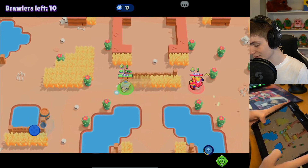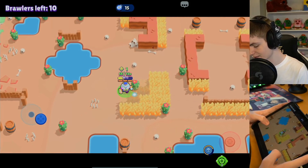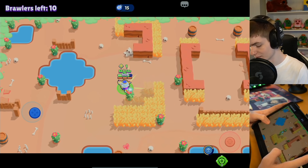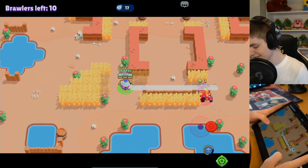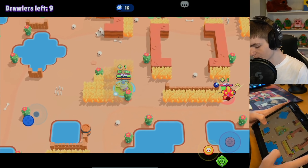35 percent is a decent amount but it's not that super impactful. Once you have the super you can really force them out - they're gonna get frozen, they'll die. It's really powerful in siege, you can literally stun the robot with it. But we're not playing siege here, we're playing showdown.